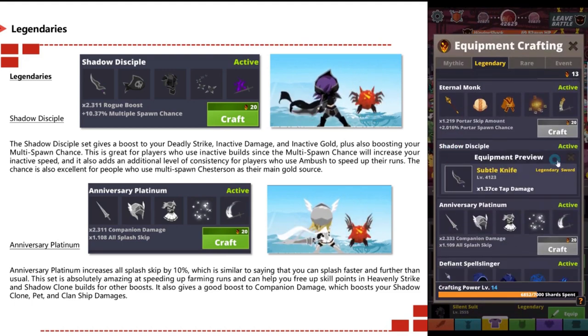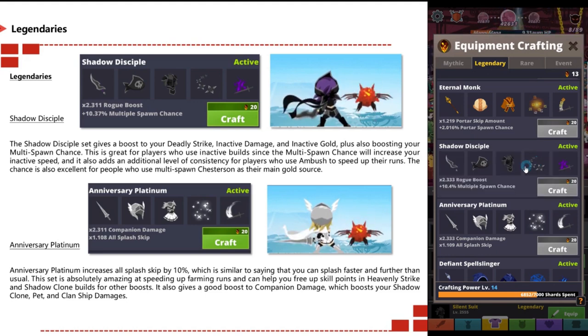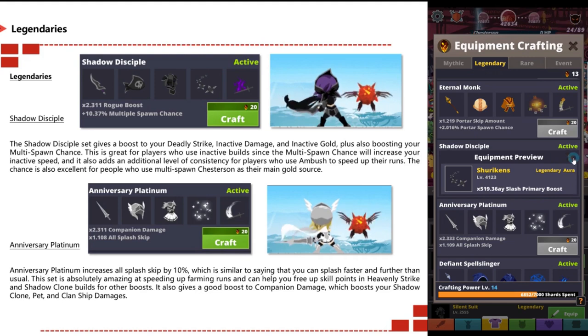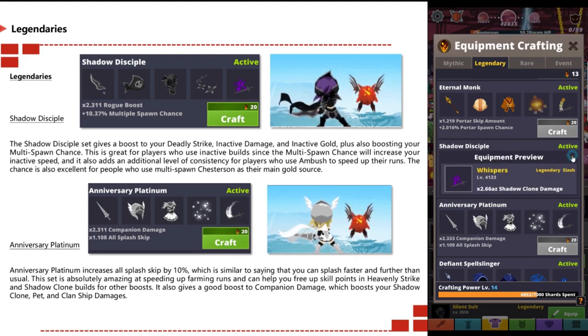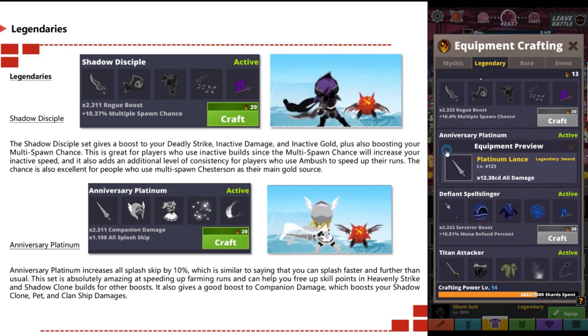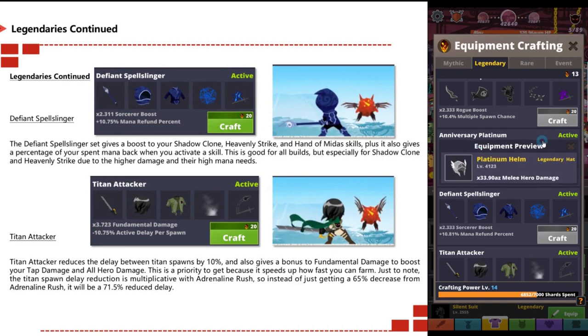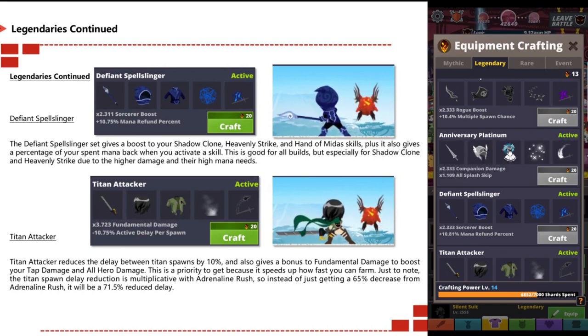Anniversary Platinum increases all splash skip by 10%, which is similar to being able to splash faster and further than usual. This set is absolutely amazing at speeding up farming runs, as it can help you free up skill points in heavenly strike and shadow clone builds for other boosts. This is also a good boost for companion damage, which boosts your shadow clone, pets, and clan ship damages.